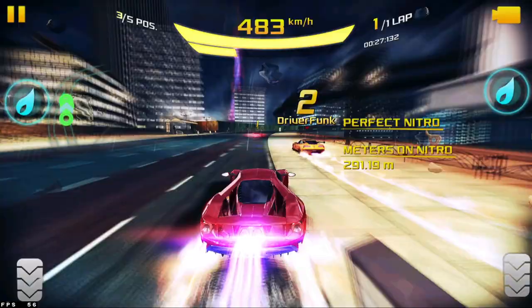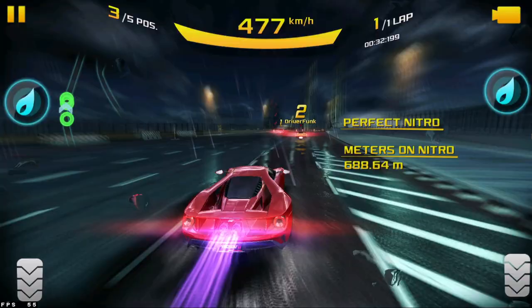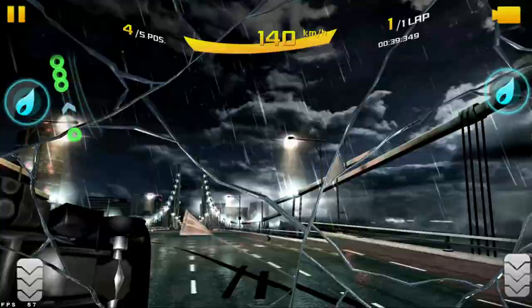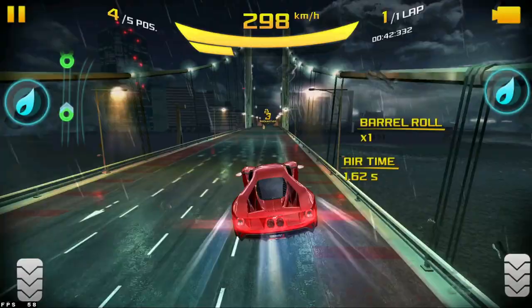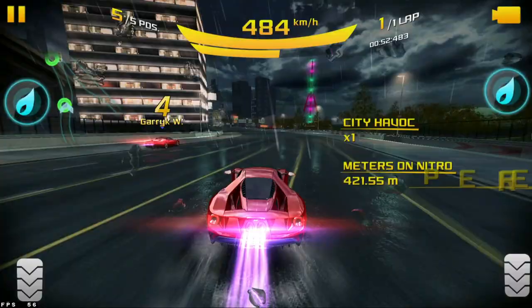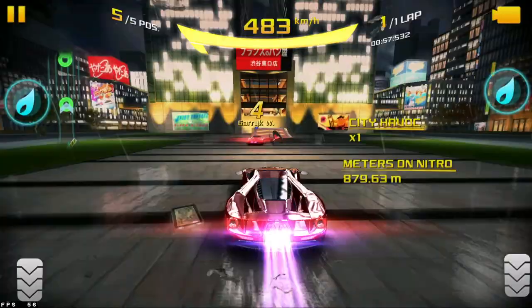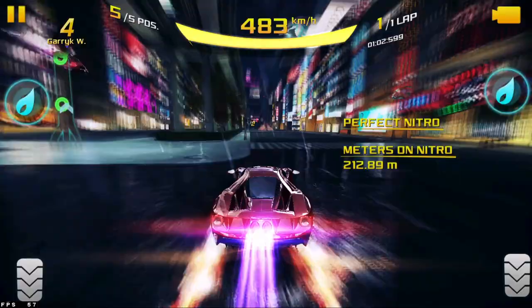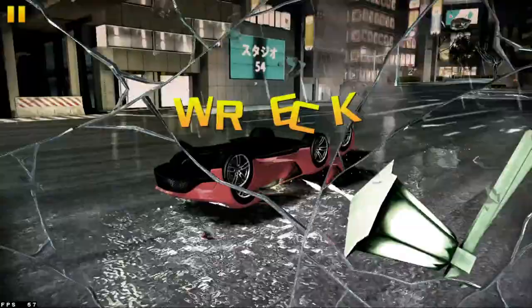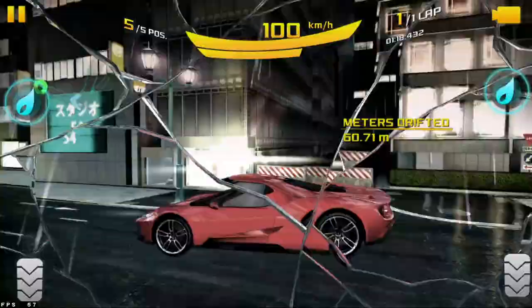To give a more recent example: when the Jesco was added, it was the 1862 king — the ultimate king — the straight-up fastest car in the game. And to be fair, it remains the fastest car in the game, by half a kilometer per hour — but still. I bring it as an example because it's not the best car anymore. It might be the fastest, but it's not the best. Now it gets heavily contested by things like the Bugatti Bolide or the Chiron 300+, which are also 1862 kings and have much better acceleration than the Jesco. So the Jesco — that ultimate pay-to-win car that was the absolute best thing ever — is no longer the best.